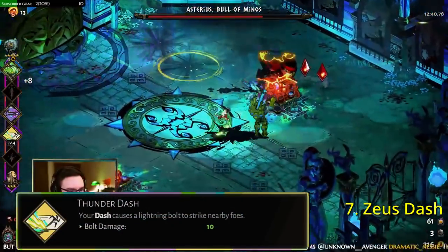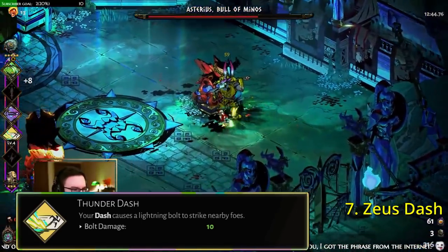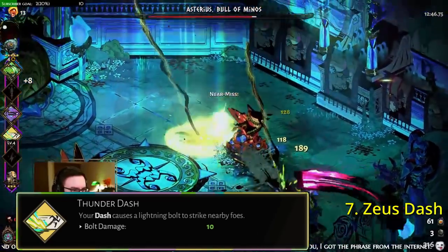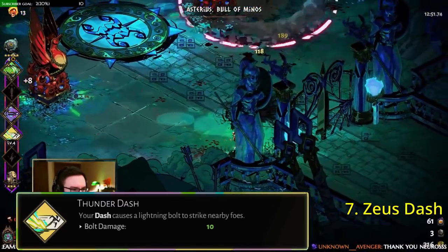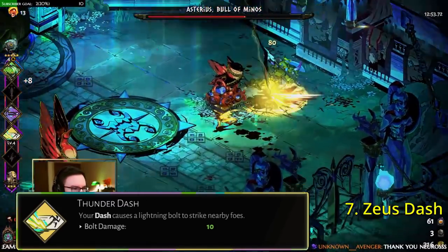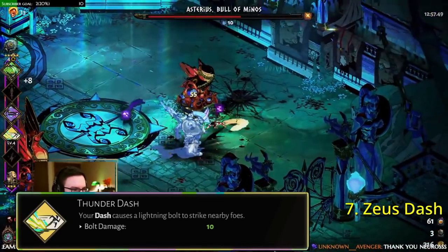In seventh place, we have Zeus Thunderdash. Thunderdash has had a storied history throughout the development of Hades, receiving many, many nerfs before ending up where it is today. It's possible for this dash to be decent with the right build and with enough tier two Zeus boons, but you don't always find Double Strike, and without it this dash really suffers compared with other offerings.